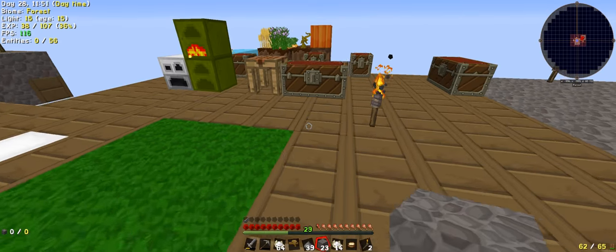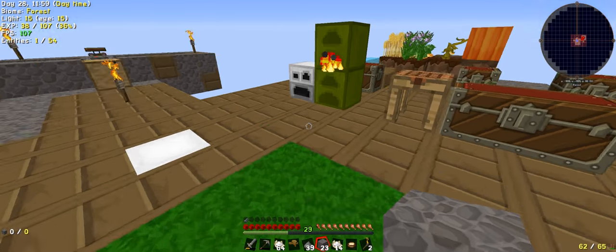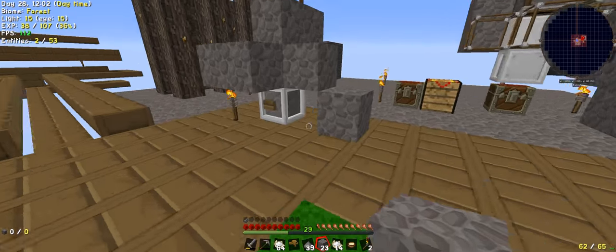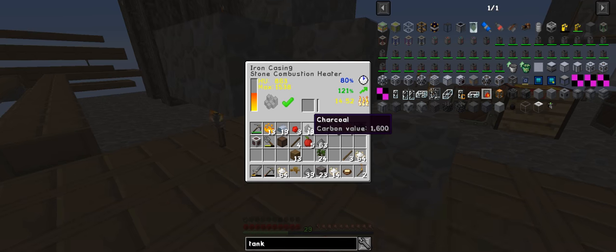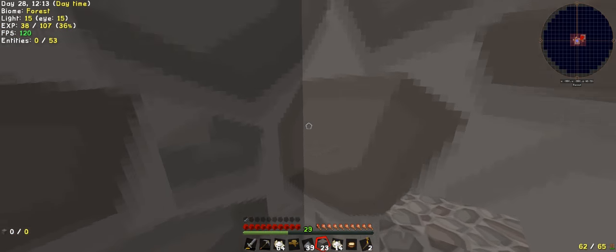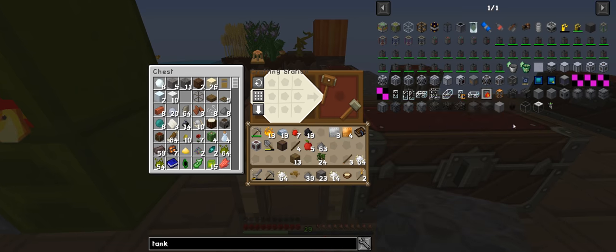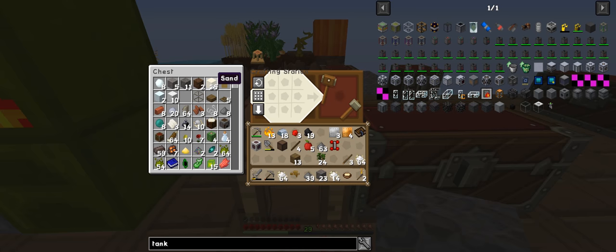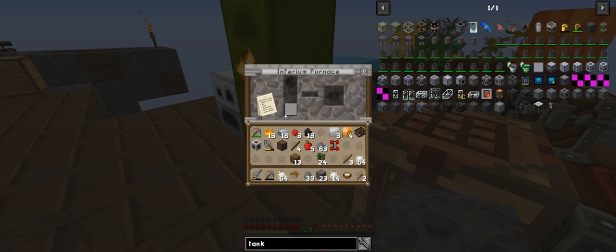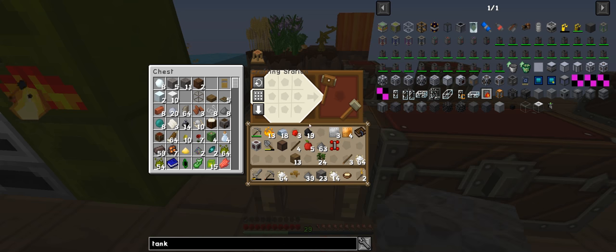I don't want to waste all that coal, so one maybe - I think it's 25 heat from that. That gives us our redstone. So we go back, we grab the tank. I know I'm chopping and changing but that's how I play. I need one copper and four glass, but we've only got one glass there. So let's grab the sand out and whack it in there. I'll get an electric furnace soon.